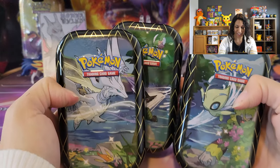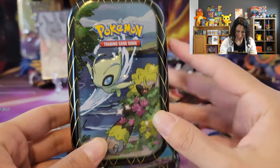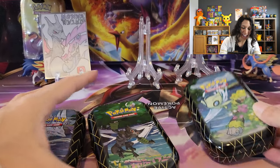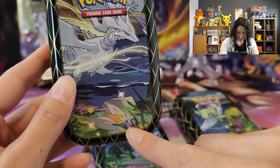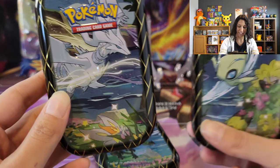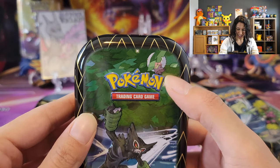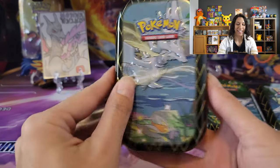Alrighty guys, so here are all the tins. The artwork is amazing, actually. It looks like they're playing hide-and-seek — RylaBoo was shiny, hiding in the background. Love it! Same with this one! Look at the Sinistea, I believe, just chillin' there. They're playing hide-and-seek and you're gonna see if you can find the shinies. This is the Zarude one and Eldegoss! So that's really cool, I love the artwork. These tins are amazing, just for that.